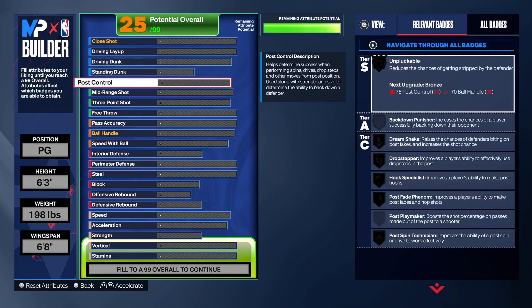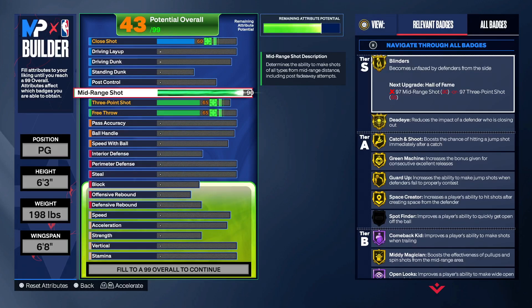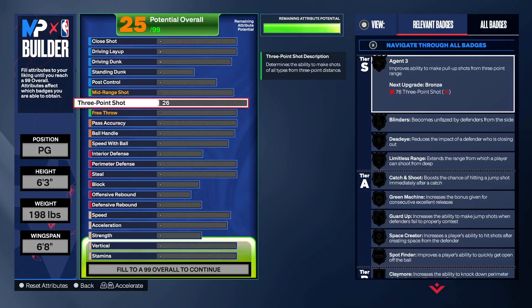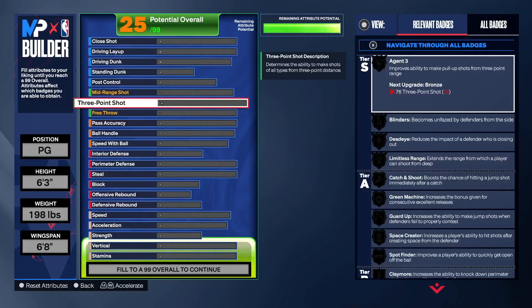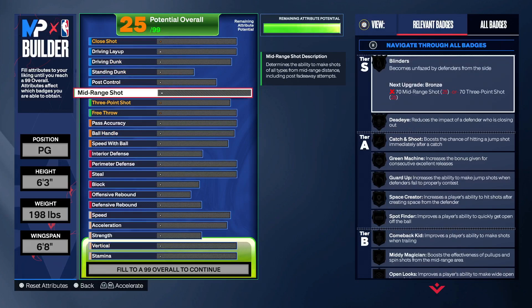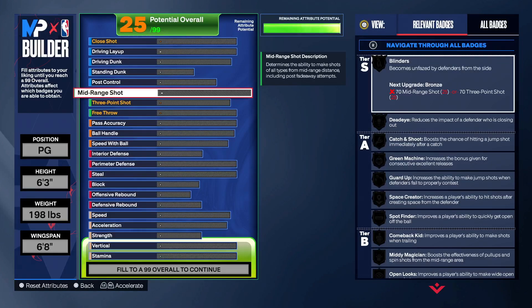Look at this - with mid-range, starting out, you can put your mid-range to like 96 and your potential goes to 50. Now look at your three ball when you put this up - that's already almost 50 and it's at 93. Look at the shooting badges you get - blinders, dead eye, catch and shoot, green machine, guard up, and stuff like that.